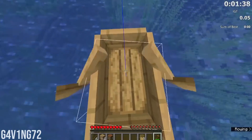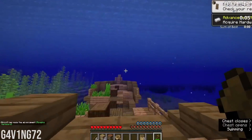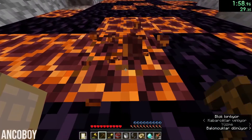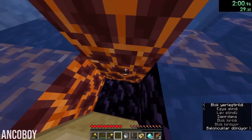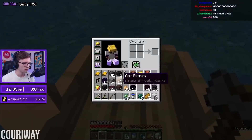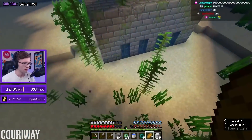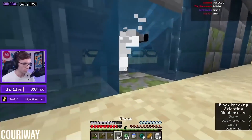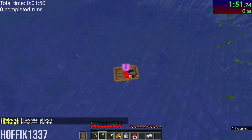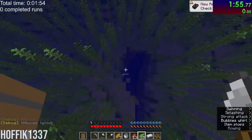Oceans contain features like shipwrecks and monuments, which give gold and iron — both being necessary resources. They also house magma ravines, which provide a quick and reliable method of entering the nether early. Ocean-exposed strongholds are incredibly beneficial, allowing players to find the end portal much faster than the standard buried stronghold would allow. Given the reliance on ocean strategies, you'll find that most top speedruns contain some form of boat travel.